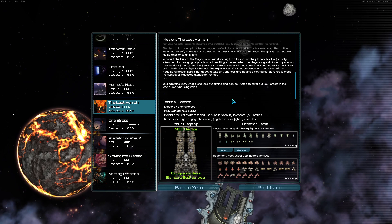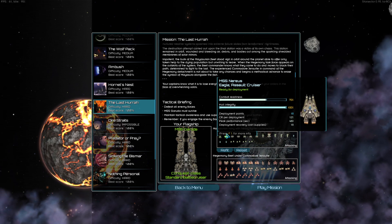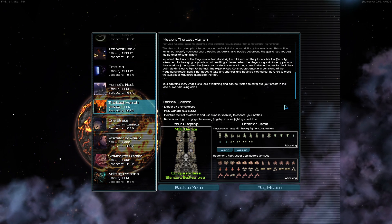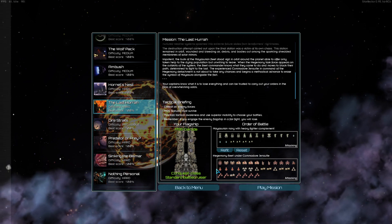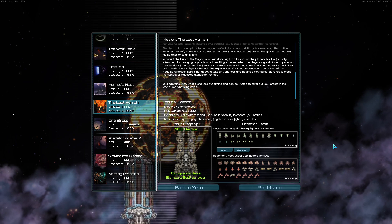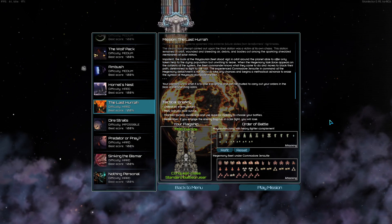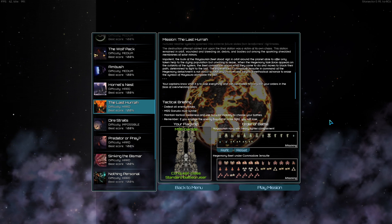I've changed some ships to match what they'll be in the next patch — the Vigilance is getting more flux capacity, the Eagle is getting more dissipation and top speed — so this is technically a little easier than the current patch. This fleet we're piloting is 171 deployment points; the enemy fleet is 236. They're significantly bigger, and you have no officers, no player skills, no S-mods — nothing to compensate for that difference aside from your knowledge of loadouts and your command ability.